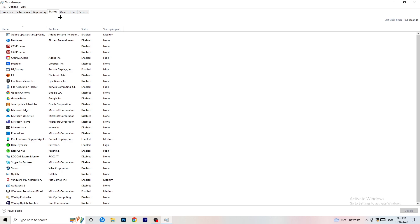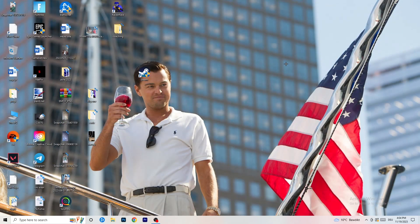Now click on the Startup tab. A lot of problems start here. If you have too many programs starting when you boot your PC and running in the background without you even knowing it, on a low-end PC that will cause FPS drops. Go through the programs you don't want to run, right-click them and click Disable. Once you're finished, you can close Task Manager.